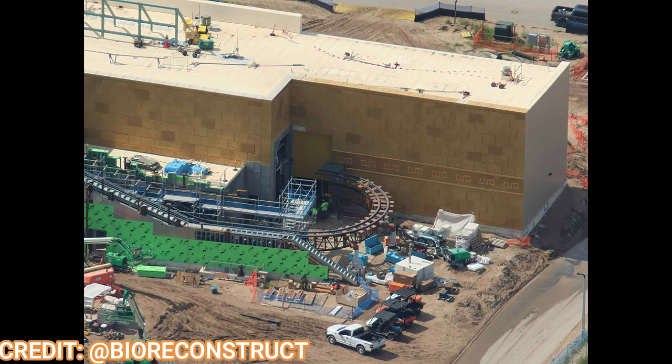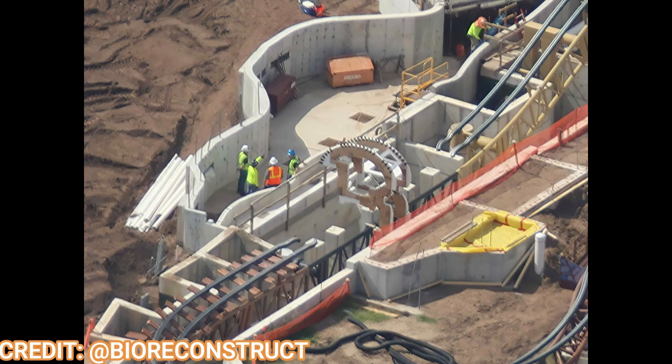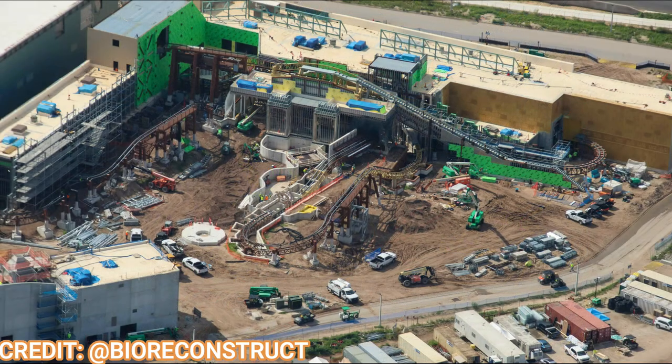Moving on to Donkey Kong Mine Cart Madness, we finally have the themed track installed which looks just like a railroad — it's absolutely incredible and a super cool coaster concept. Looking at another section of the Donkey Kong coaster, more themed track is on and you can even see a clearance carriage on the track. That's the train-shaped structure with those clearance profile shapes used to ensure the vehicle and riders won't hit any themed elements or obstacles. Running that object slowly through the entire track is the first step in actual testing — it's called clearance testing — and it means the track is completely finished.